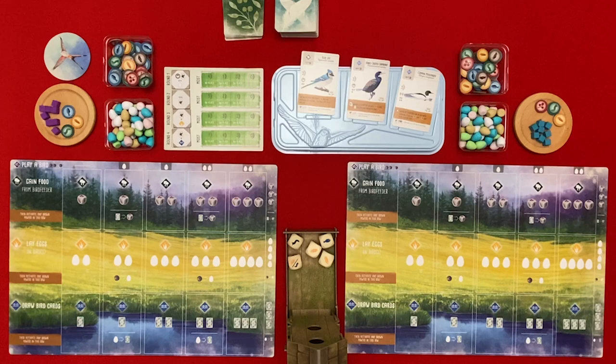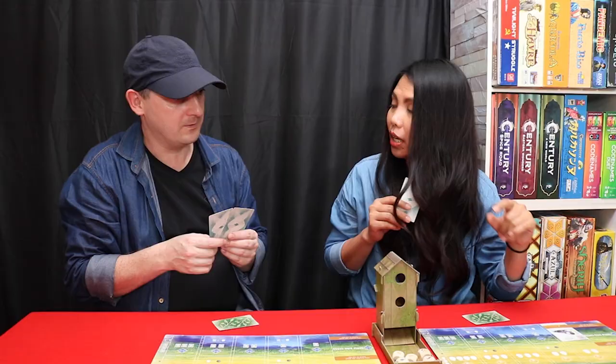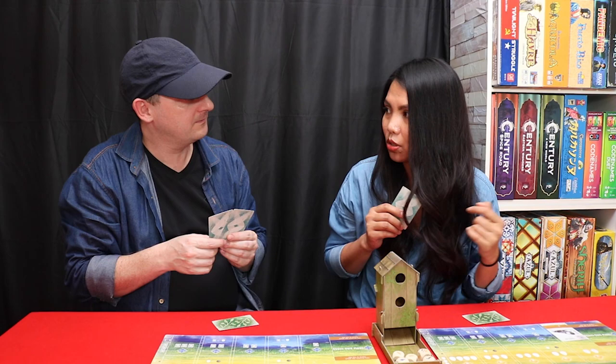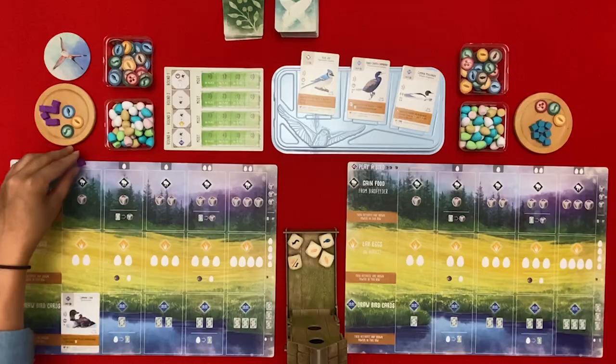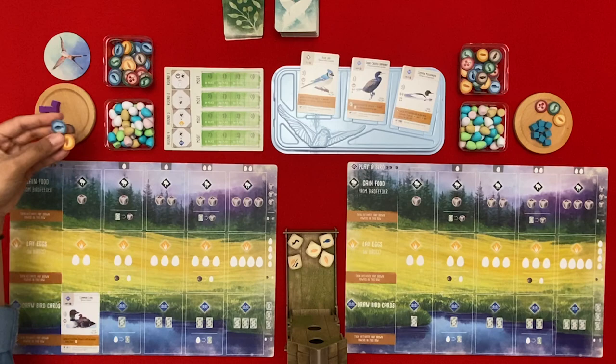I'm going to play a bird. I will play the Common Loon, which when activated lets players with the fewest birds in the wetland draw one card. But I have an option to not activate it - he goes in the wetland himself, exactly. So I will pay a fish and a random food.